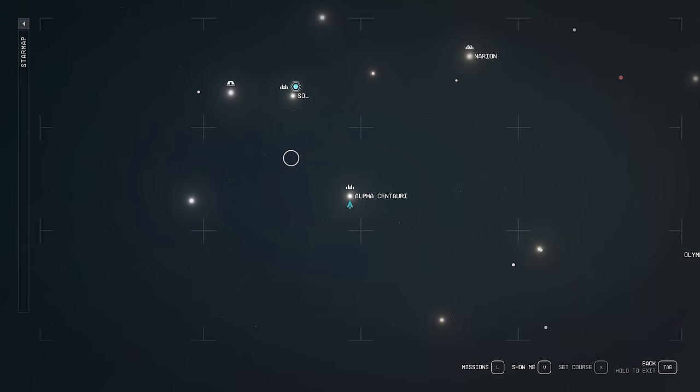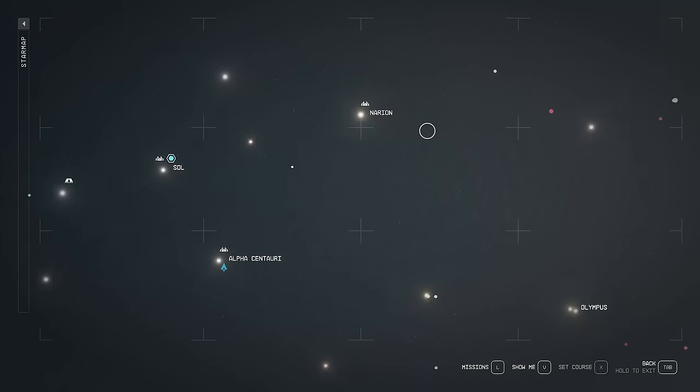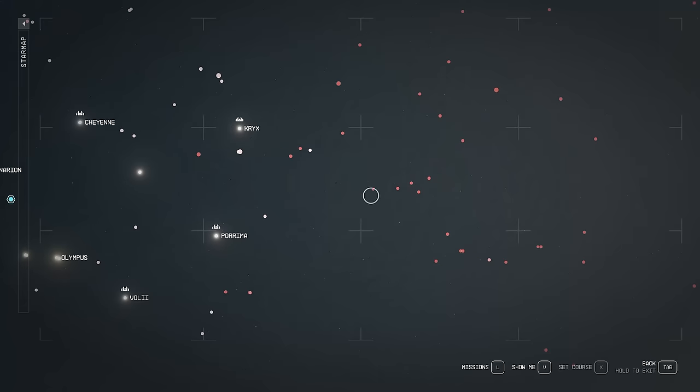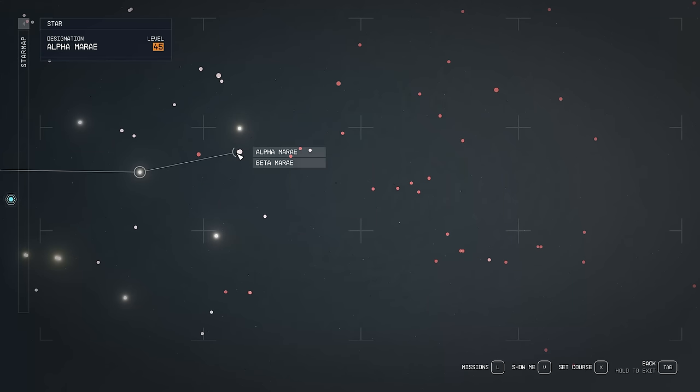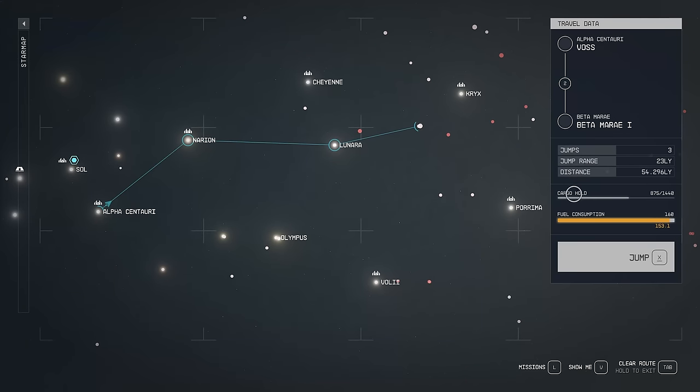Similar to fast travel, there is a difference between if you've been somewhere before and if you have not. If you're trying to jump across the solar system to planets you haven't been to before, you're going to see the path you have to jump through. You've got a couple of limitations — one is going to be your fuel consumption. I'll show you one of the earliest ship upgrades I'd recommend early on to help as you're jumping around and doing a bunch of quests.